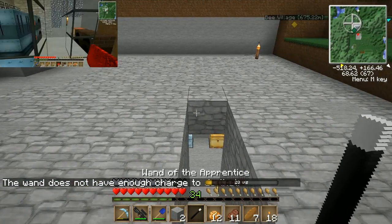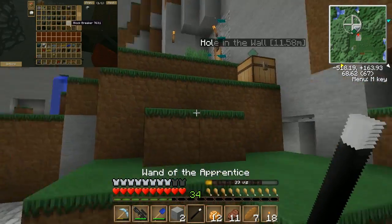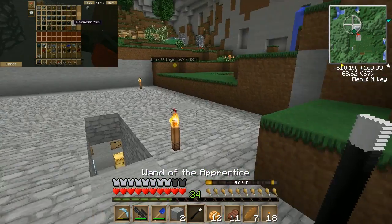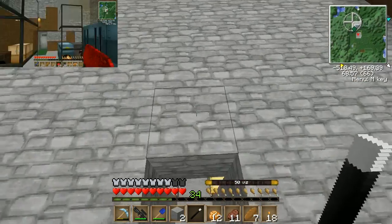I need to go above ground so I can charge it before I can do anything. This wand has a charge, then it goes up and up. You have to be above ground or near a source of energy to get it to charge. So 39, 41, 48, 50. There we go. Fully charged.